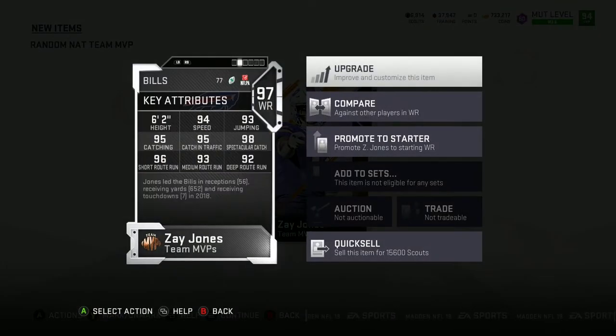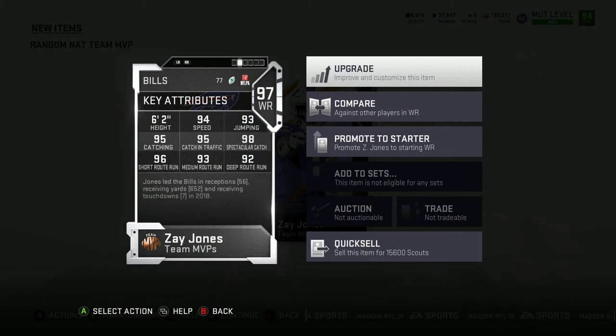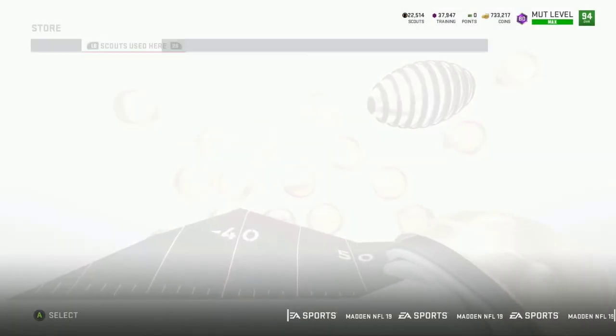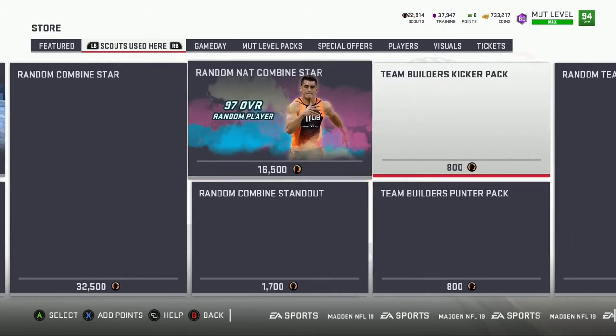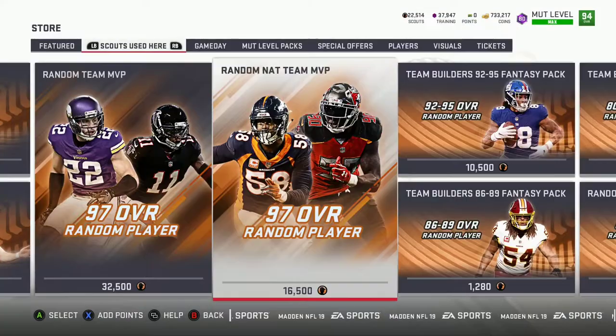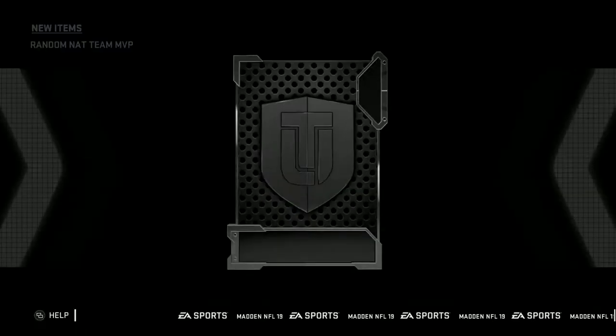We got a high receiver — is he fast? 94 speed. He'll go to 98 speed if I power him up. This generation is jumping — this one is spectacular, might be a boom. But we're gonna re-roll it once again and see what we get. I'm only gonna stop if I pull someone I really could use, like a tight end.